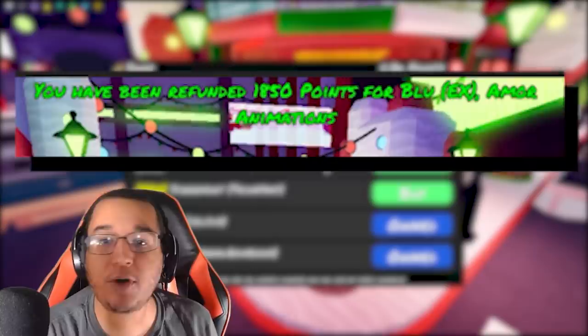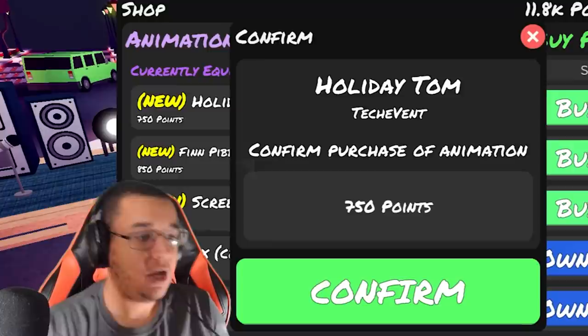They did refund a bunch of the Bob and Bosop animation, which does include the Blue EX animation and the Amore animation, just a few to name, so you're going to be getting about 1800 points worth back. Our newest cheap animation is going to be the Holiday Tom animation, which is going to run you 750 points.